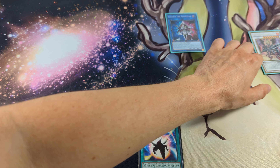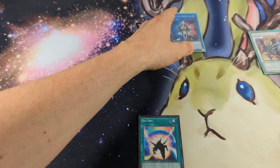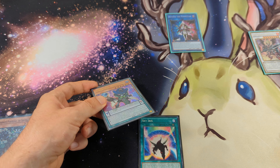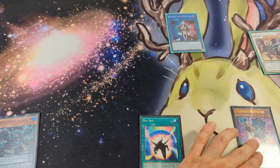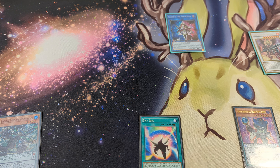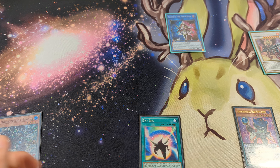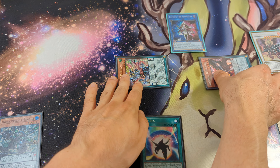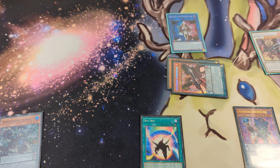We are sending Ignis their Prominence to the grave so we can revive it later, then we activate the effect of Beyond the Pendulum and search. We activate and scale it, and we can perform a Pendulum summon because we are scale 6 and scale 1 — so we can Pendulum summon from the extra deck the Majestee Pegasus and Ignis Phoenix.